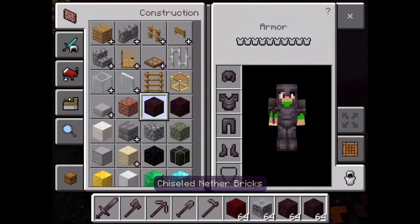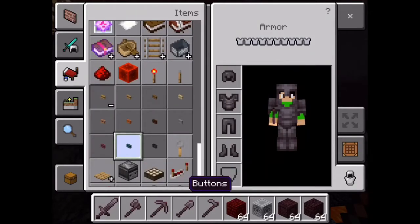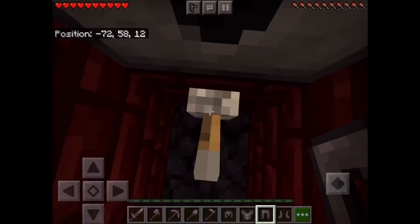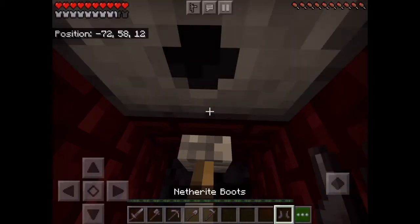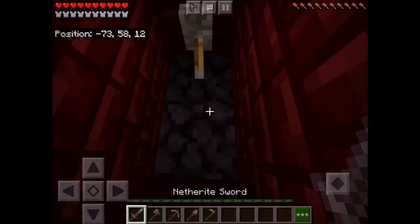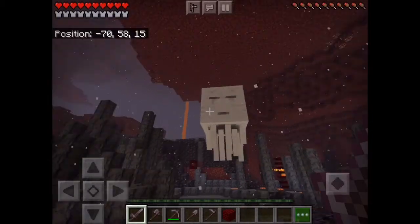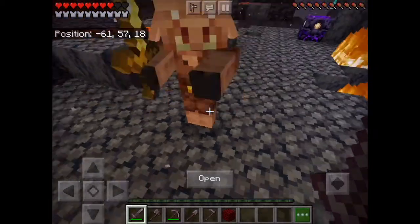Let's test out the knockback resistance. I'm going to set up a dispenser with arrows and a lever. First, without armor — look at that knockback, everyone hates knockback. Now I'll put on the netherite armor and try again. Look at that — it says knockback resistance. And fighting the piglins, they don't give me nearly as much knockback as before. That's the power of netherite.